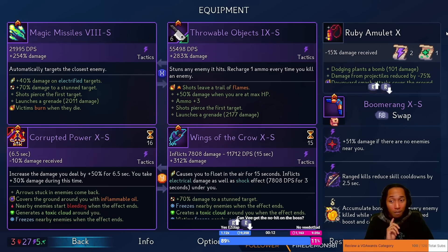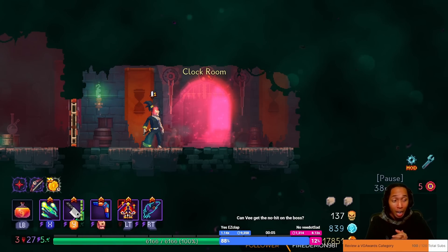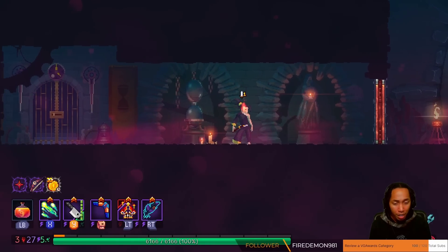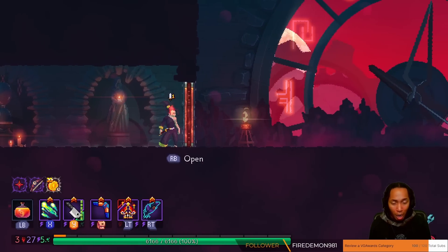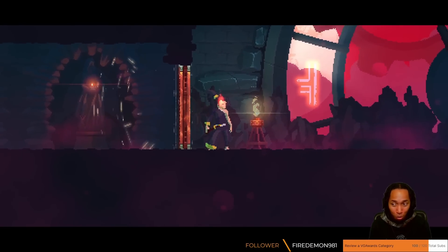Thrown Object does 55,000 DPS — we don't know what it does per shot, but still sounds like a big item. Let's get in here. Timekeeper can be stunned, so the Yee double does do something.